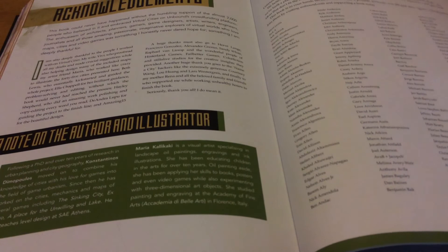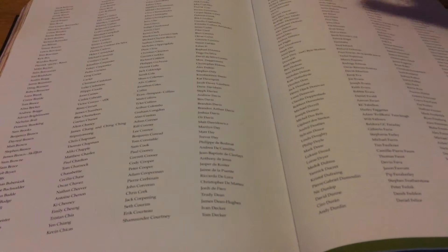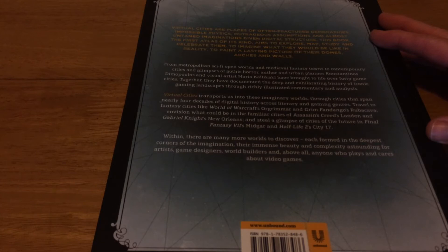Then we have the acknowledgements, a note on the author and illustrator. Much like many Kickstarter projects, we have a list of backers, and I'm going to be on this page here — Andrew Fisher — as you can see there are quite a few people that backed this. So there we have Virtual Cities. Virtual cities are places of often fractured geographies, impossible physics, outrageous assumptions, and almost untamed imaginations given digital structure. This book, the first atlas of its kind, aims to explore, map, study and celebrate them — to imagine what they would be like in reality.